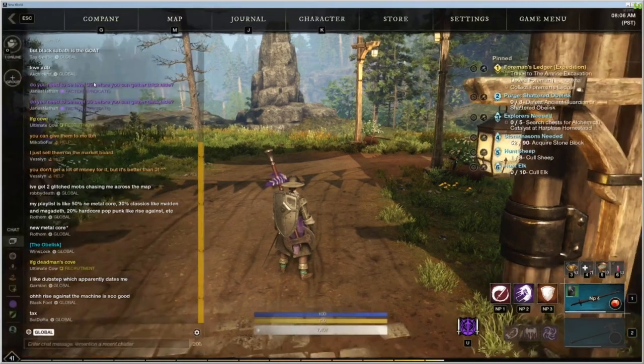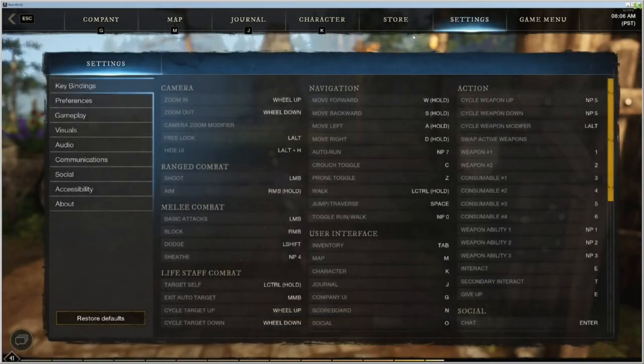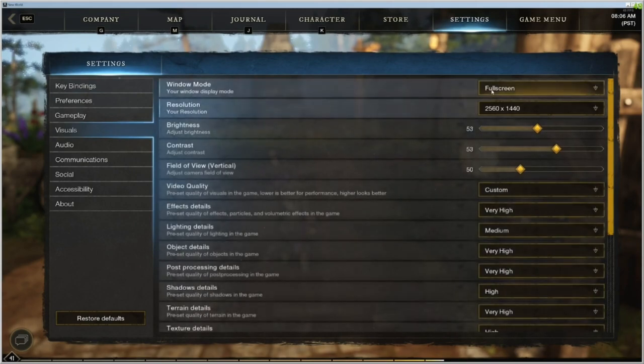So here's how to fix it. Hit Escape and then go to your settings menu. On the left hand side, select the visuals tab. You can see that it still shows you in full screen mode but you are actually in windowed mode.